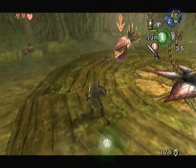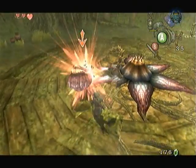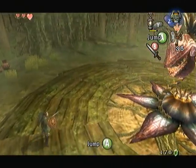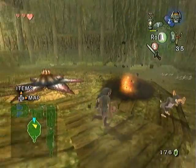Would help if I was actually L-targeting it. This is really simple - just strafe to the left or right whenever it attacks, just do a jump attack at it. Really no threat whatsoever.